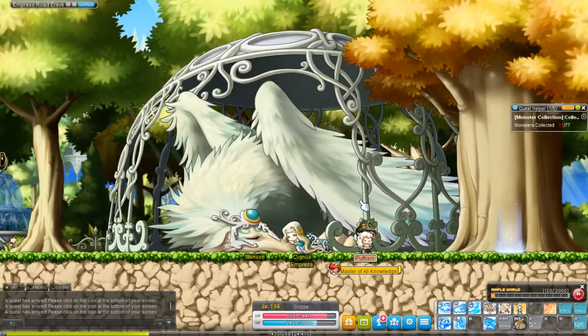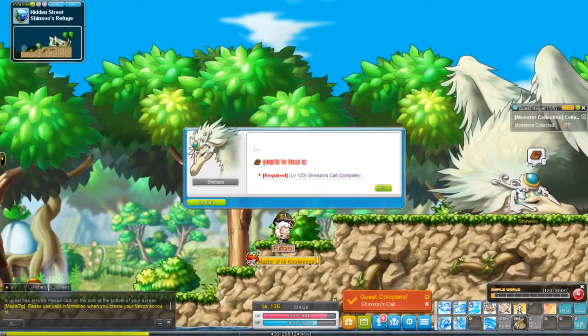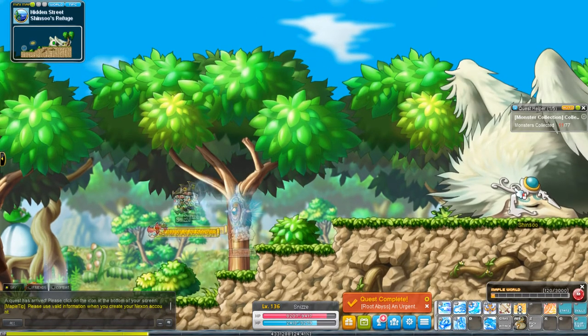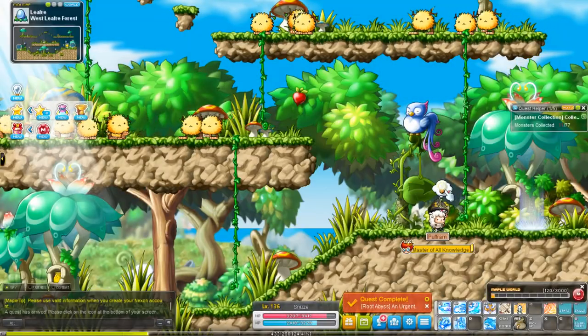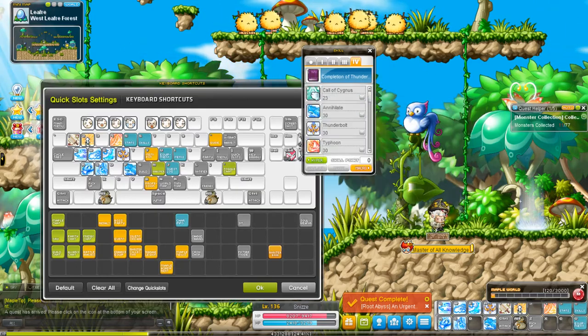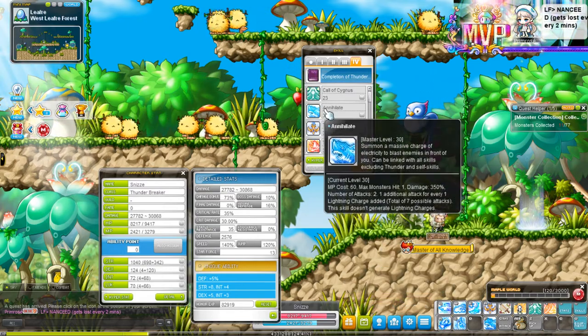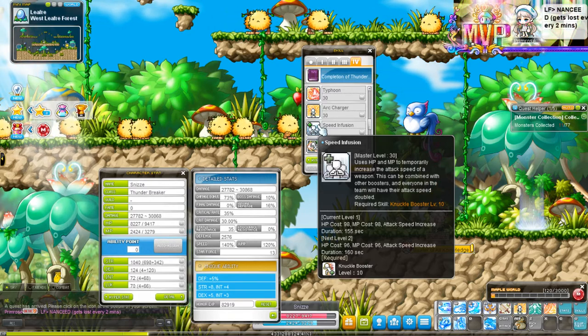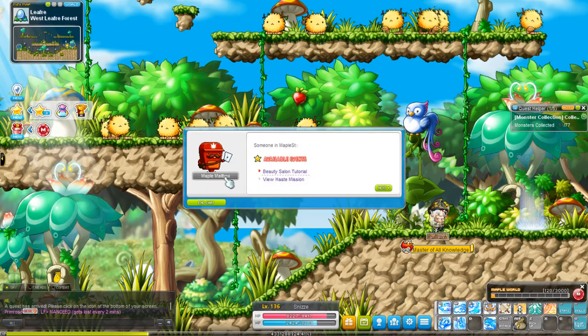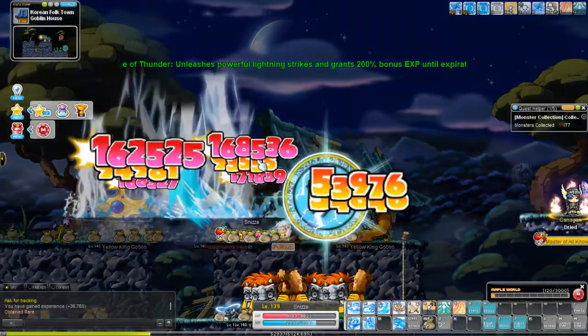You can buy Mastery Books from an NPC called Iliad. He exists in the town of Leifery and probably elsewhere, and he sells Mastery Books 20 and 30. Some skills go up to 30, some skills go up to 20, but are locked at 10 initially. If they go up to 30, you need to buy both a 20 and 30 book. You can also get Mastery Books from events, quest lines, all sorts of things. If you're low on cash, I'd recommend checking out events as they might be a huge benefit. Don't overbuy them as they tend to be untradeable, but there are instances where they are tradable. Just be careful, don't waste your money.